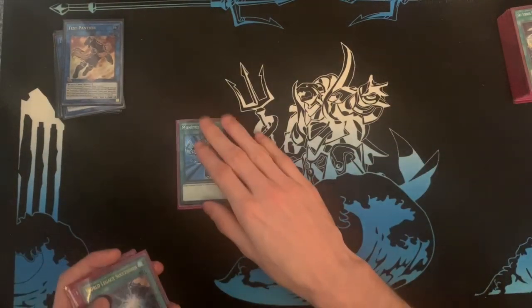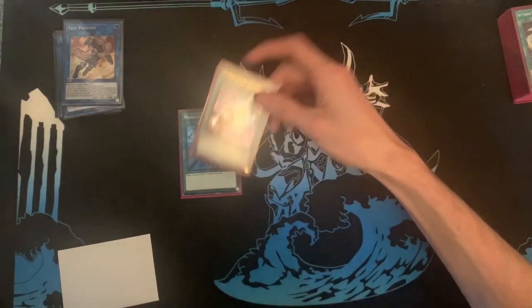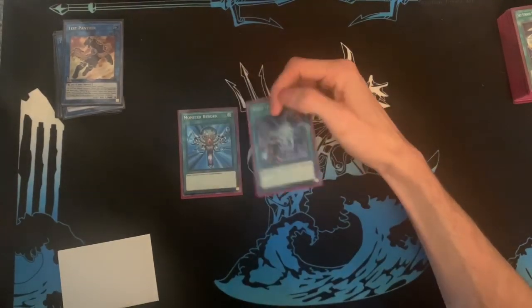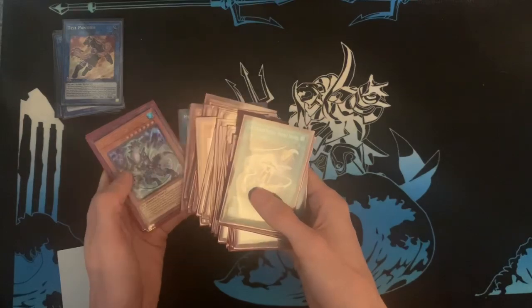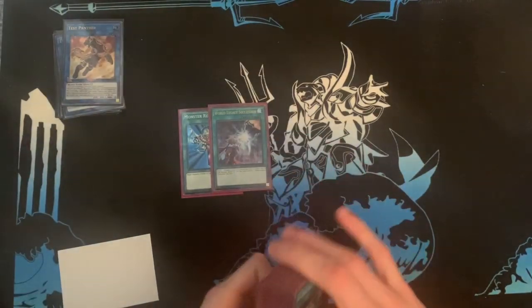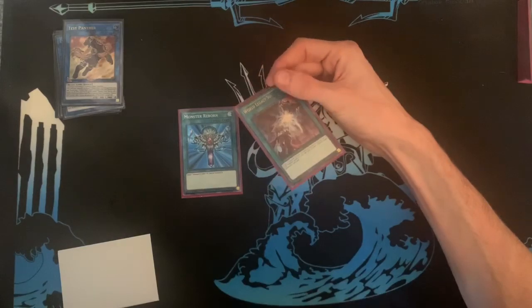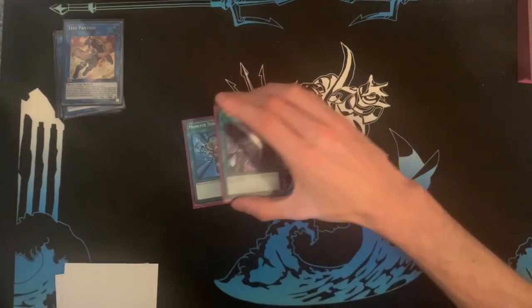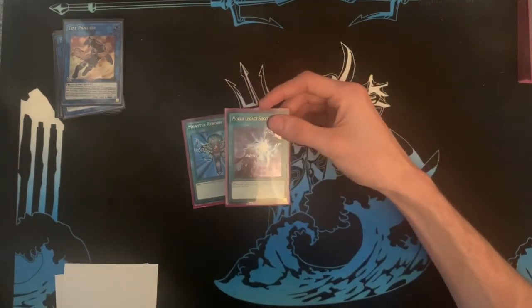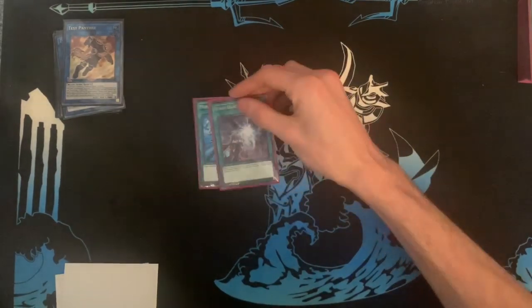One Monster Reborn, one World Legacy Succession. Succession was in here due to the Ib combo, but now that we've lost it I've just kept it in for testing. It's pretty good except when you open Gladiator Beasts that aren't Torax or Andal — you can't link into it. That's been a reason to consider cutting it, especially if I add a Quest. This is a flex spot; you don't need to play this, but it is nice to have. Succession has really good synergy with Torax or Rescue Rabbit — if you Normal Summon Rescue Rabbit and they hit you with Impermanence, you can link it off into Almiraj, Succession it back, and then resolve the effect.